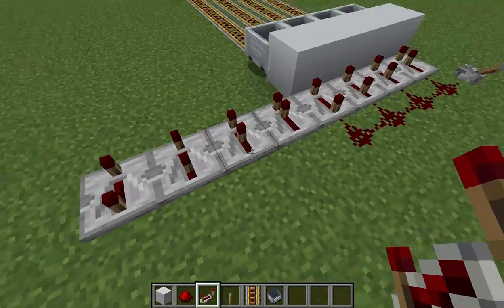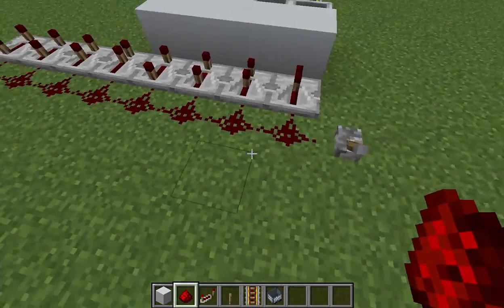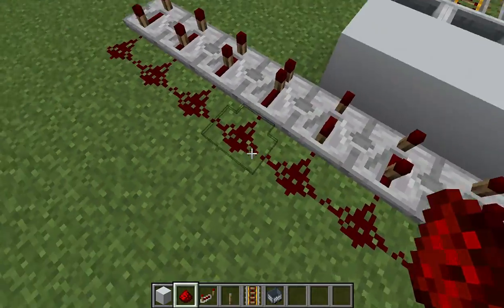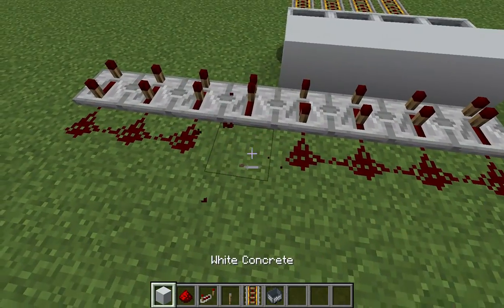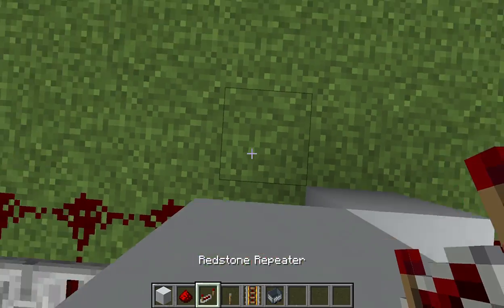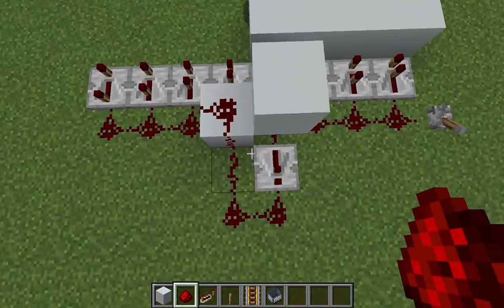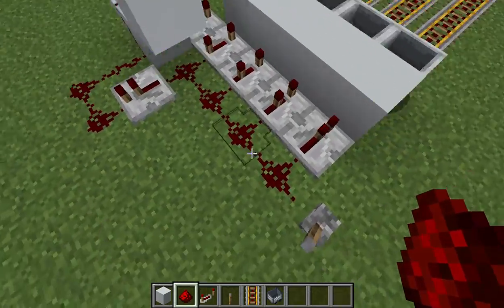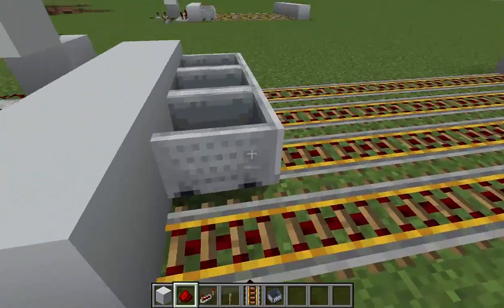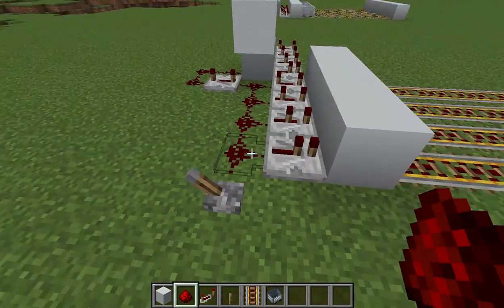Now the problem with extending this is that redstone cannot go infinitely — there's only fifteen blocks — so you would have to cut it off. Place two blocks like this, a repeater facing outwards, then place four redstone dust in this pattern direction. When you activate it, they'll all go in order.